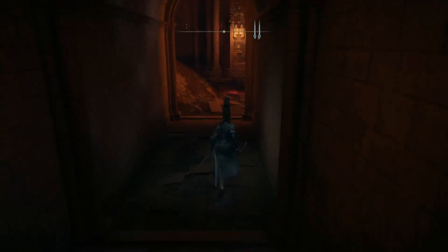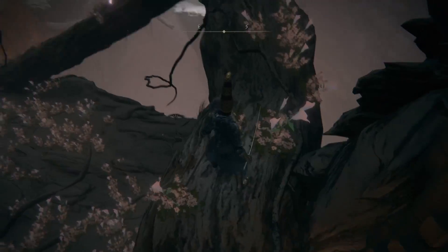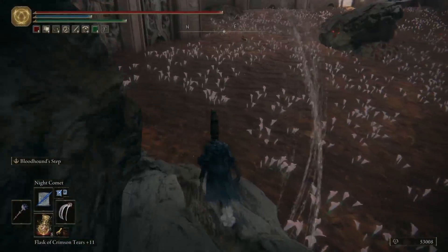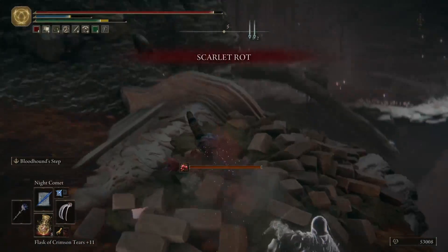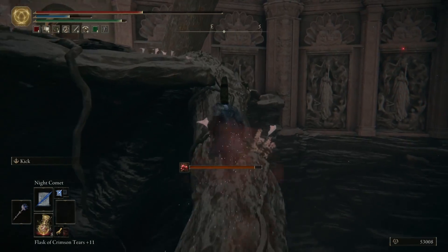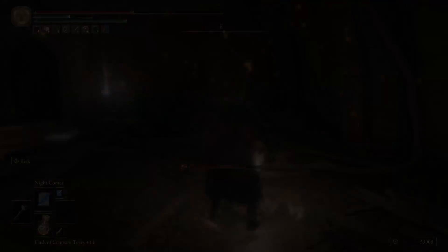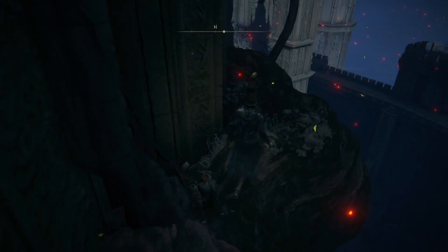Now we're going to go get a defense talisman, but we'll have to go through a small lake of rot, so it's good to have the claws equipped. Equipping the extra weapon makes things heavy with the equipment I have, so we could take one of the armor pieces and replace it with something lighter. This means the mimic will probably be heavy rolling, but we'll keep going, get the talisman, and then get to the Haligtree roots site of grace.